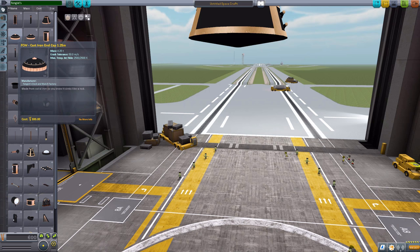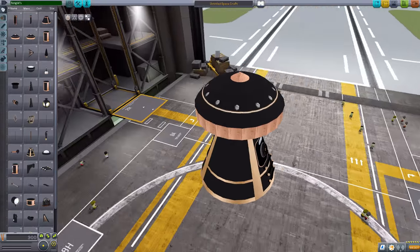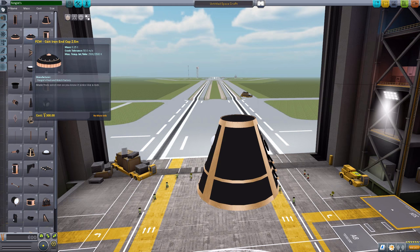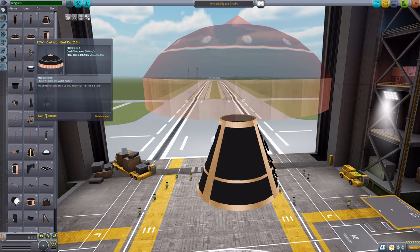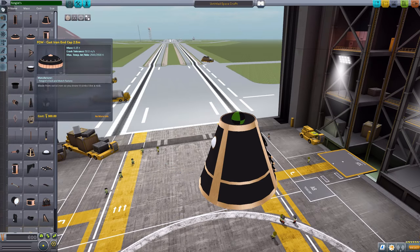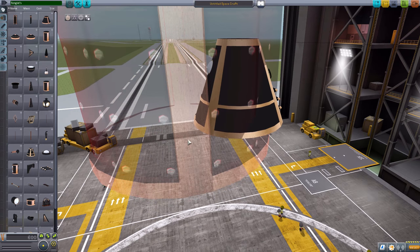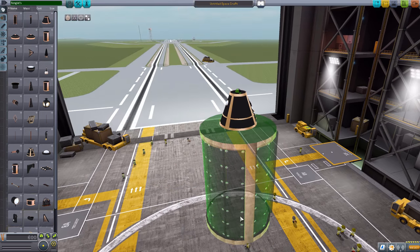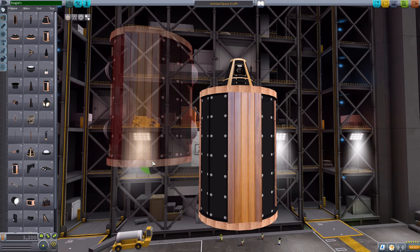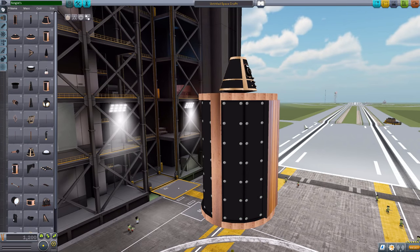We then have two different cast iron end caps — the first being a 1.25 meter one. Just put it on the end of your ship to round it out quite nicely. And then of course we have the 2.5 version, which is much larger but basically identical to the other except for size. We then have a large cast iron hull, which is purely just a structural hull — very similar to the passenger cabin but without the portals and the ability to hold any crew.